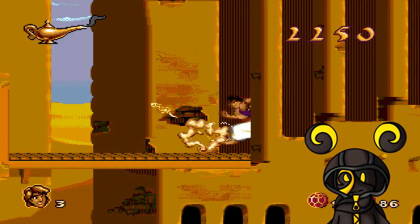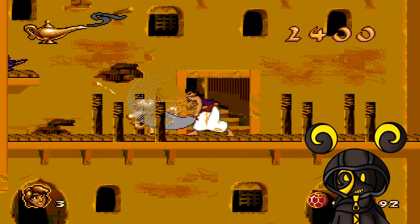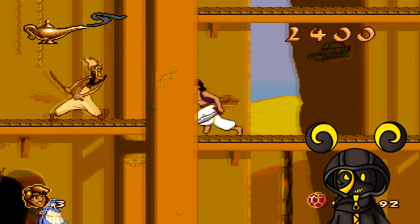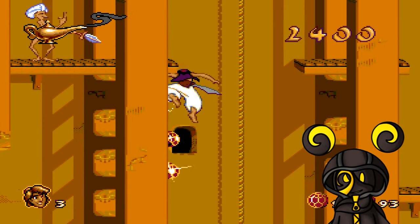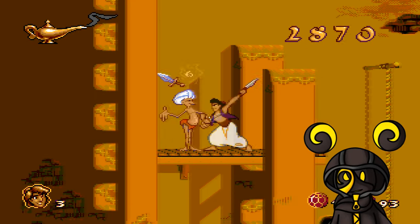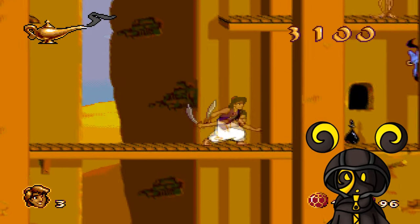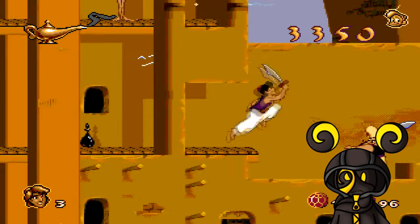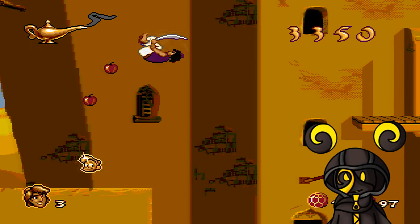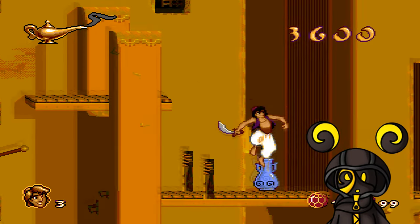I'm low on health — I grab a heart pickup, that's what I needed! I hit a red light, then grabbed a sword. 'I steal only what I can't afford, and that's everything!' I should have gone up there instead.